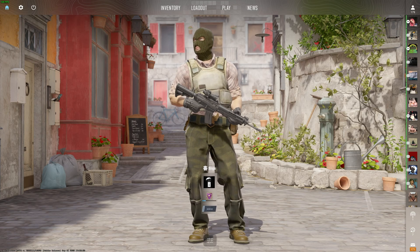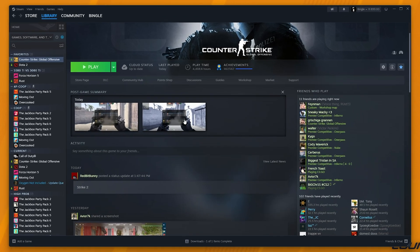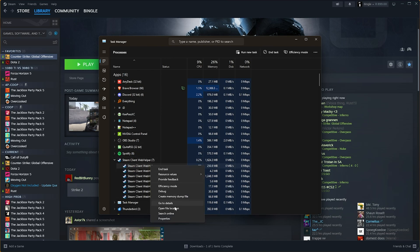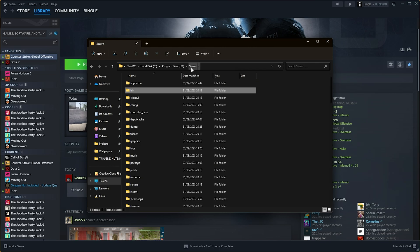All we need to do is close the game, then navigate across to where Steam is installed. The easiest way to do this is Control+Shift+Escape, then on the Processes tab, locate Steam, right-click any one of these, and choose Open File Location.